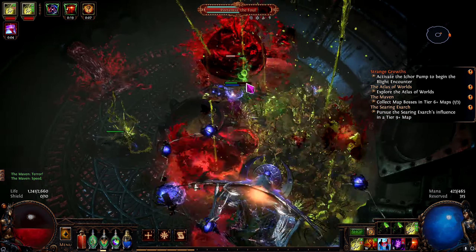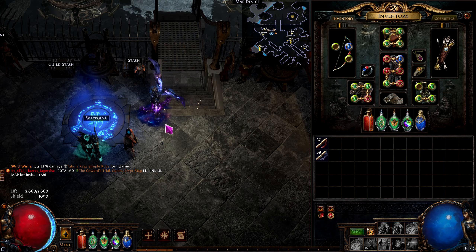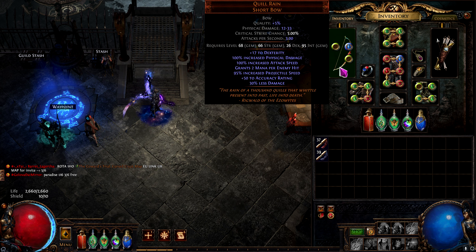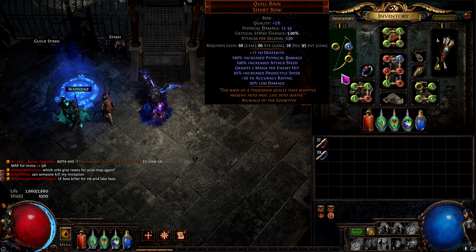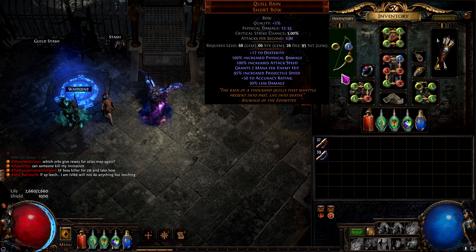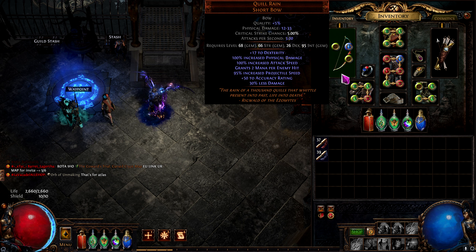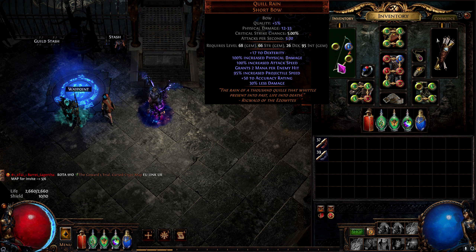I mentioned that the build felt kind of off, and I wasn't sure why he kept mentioning the Quill Rain bow as being really good, because I looked at the stats and it didn't seem that great. Until I realized one thing — this build scales off projectile speed. I felt really dumb not knowing this, but getting the 100% extra projectile speed was a life changer. This takes the build from about a 4 to like an 8 in my opinion.